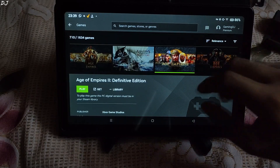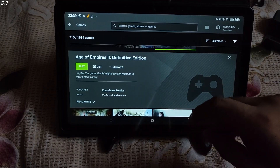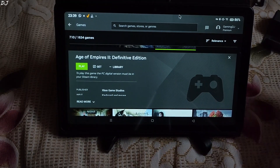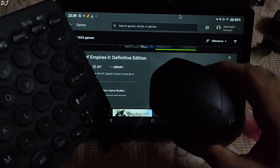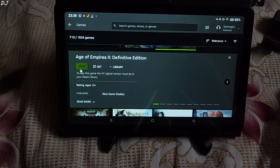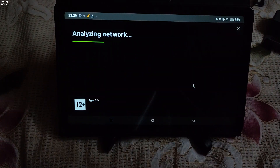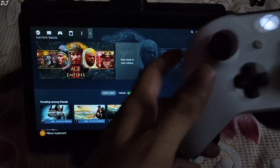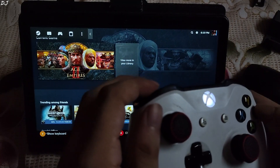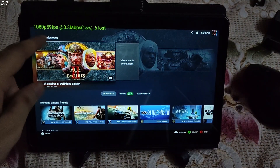You need to own the Steam version of the game in order to play it using this service. This game supports mouse and keyboard, not a gamepad, so I connected my Bluetooth mouse and keyboard to the Realme Pad via Bluetooth. I'll click play — the game should start instantly. Once Steam starts, I'll enable the performance overlay by pressing L1, L2, and B together. You can see the resolution and FPS counter here, plus real-time data consumption.